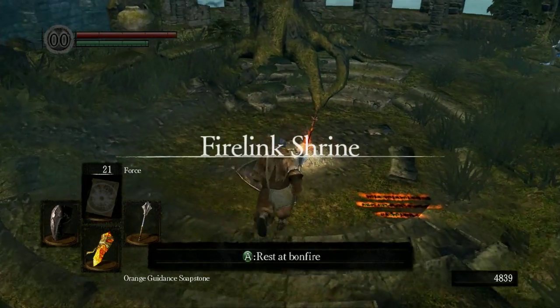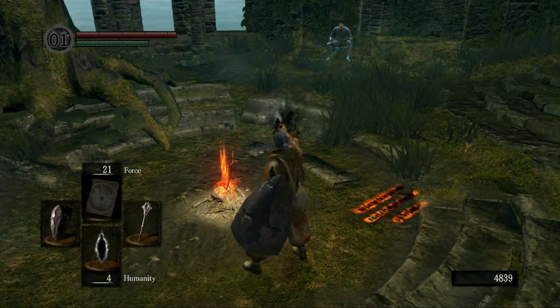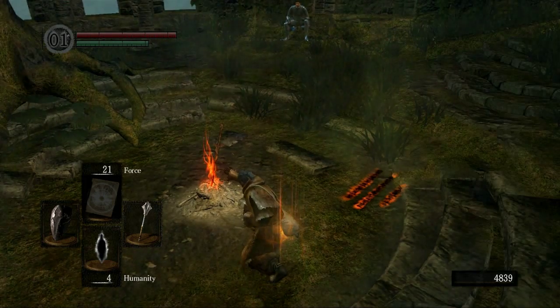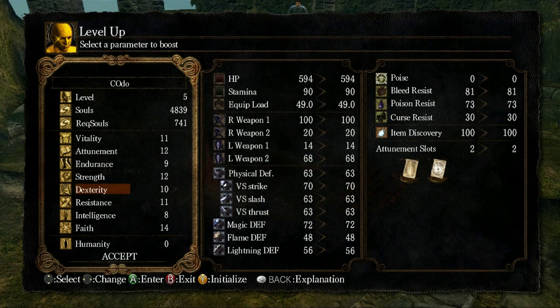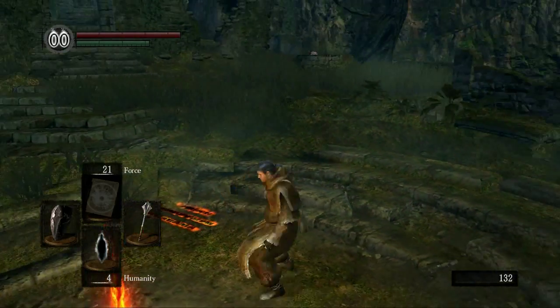Kind of like I expected — it didn't go super well. I'm gonna spend these souls and we'll use a humanity first. We'll level up a bit — we're gonna want intelligence, so I'll get that up to 12. I'll get one more vitality to kind of even that out, and more endurance. Because no matter what your build, endurance is gonna be useful. I like to give it at least up to 20.